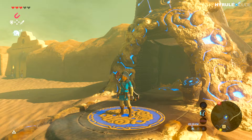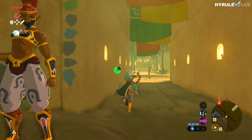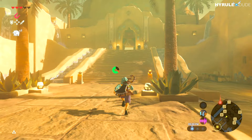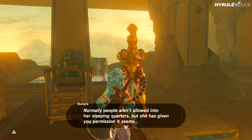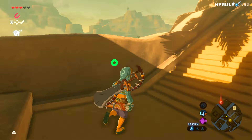Let's equip the Gerudo clothing so we can enter the town. Heading through the center of town, I'll pass this big Goron with a huge backpack. Princess Riju is not here — Bu Liara tells me she's upstairs, so let's go up the stairs, find Princess Riju, and give her the good news.